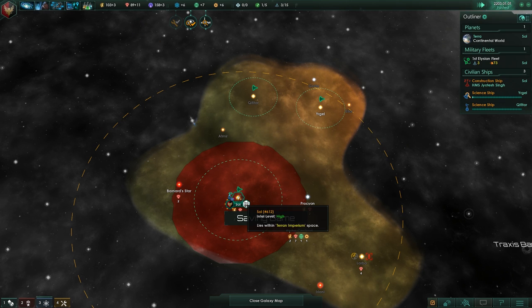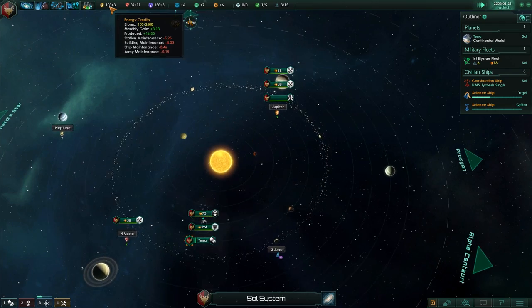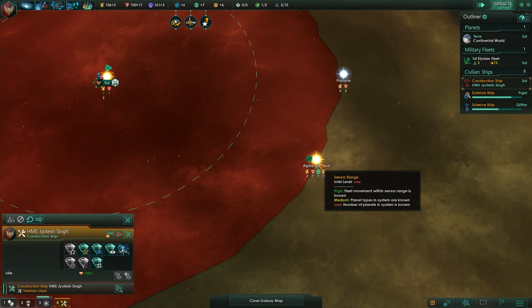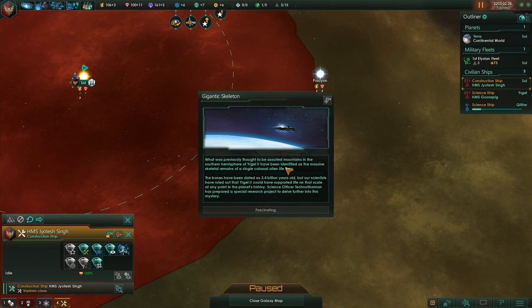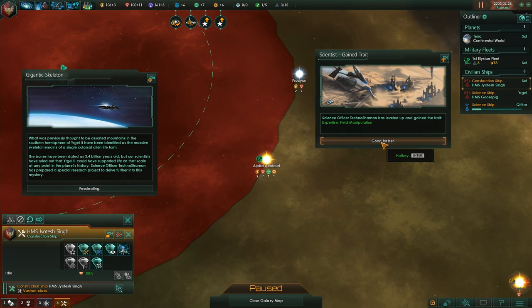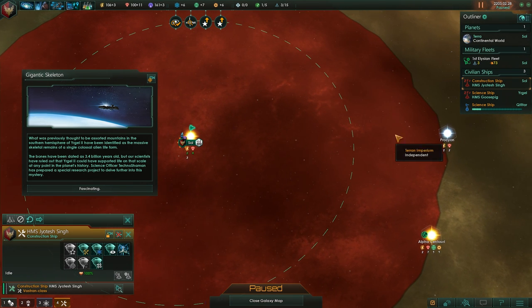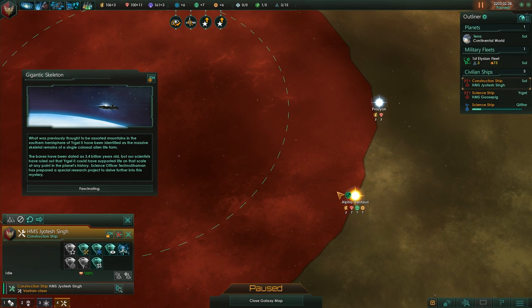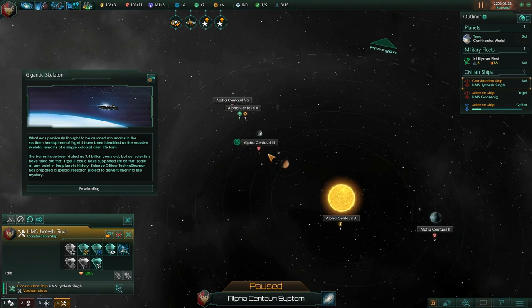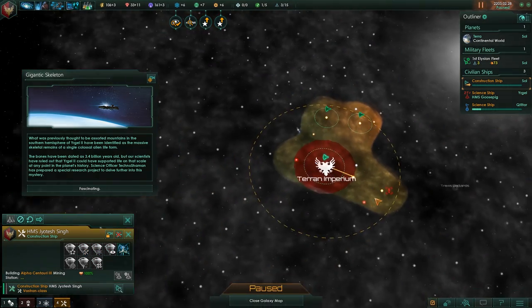Okay, we've got enough to be able to do some mining stations. I want to do a mineral mining station because right now we're actually making positive energy. You've leveled up — field manipulation. Construction ship, come over here. Three minerals — that's very nice, grab that.